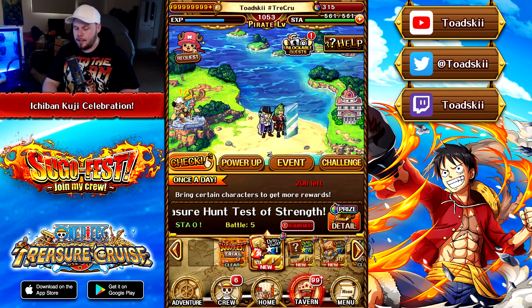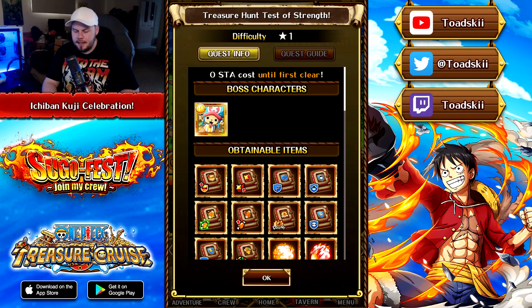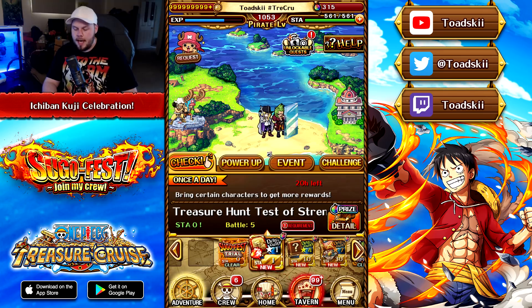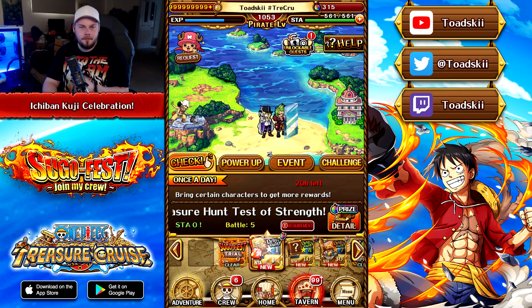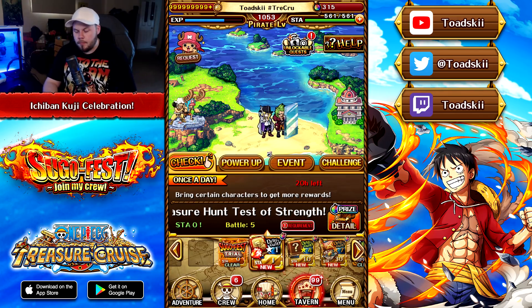Going over to the event island, there are three new islands available. These are all relating to the Ichiban Kuji celebration, and if you end up using the Luffy and the Nami from the Sugofest in these events, I think you get double drops or increased duplicate drops, so that's really good.